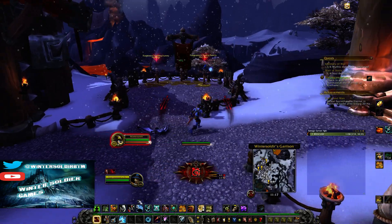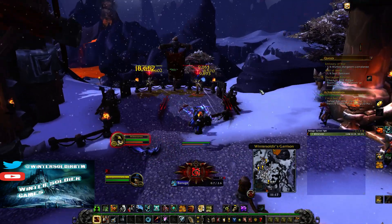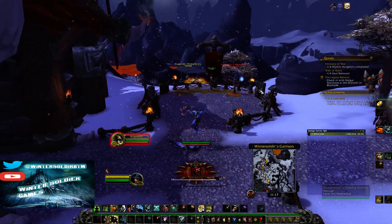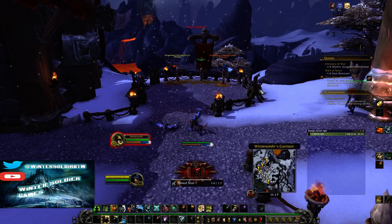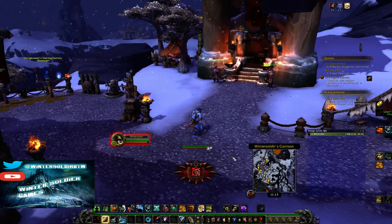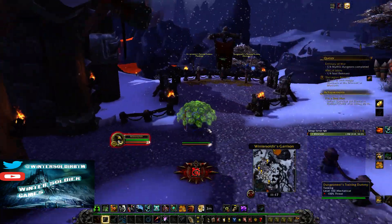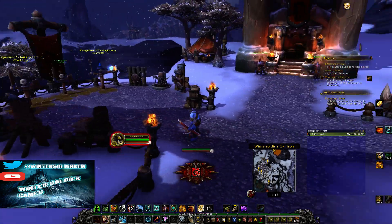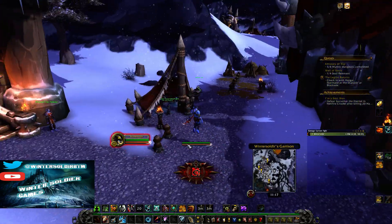The cool thing about hunters is the only ability we can't cast on the move is aimed shot. We can still barrage on the move, still sidewinders on the move, still mark shot on the move, and lock and load proc aimed shots on the move too. So nothing really changes for us. Other than that, that's the basic rotation. You've got your interrupt — counter shot — aspect of the turtle to mitigate damage (click it off when done, because you can't attack with it up), aspect of the cheetah for running fast, and your talent survivability cooldowns. Feign death, obviously.